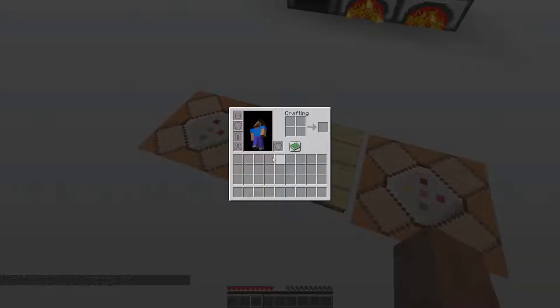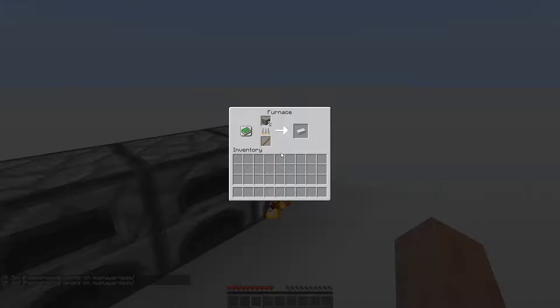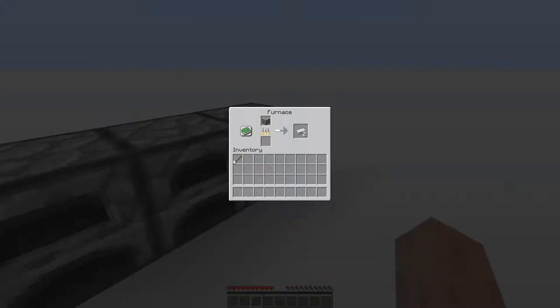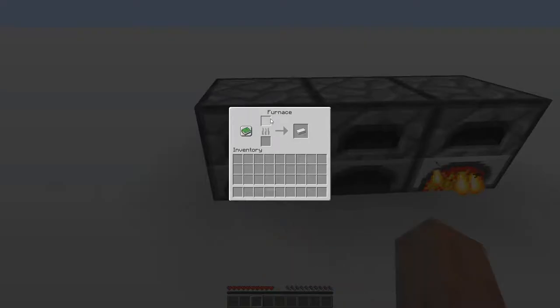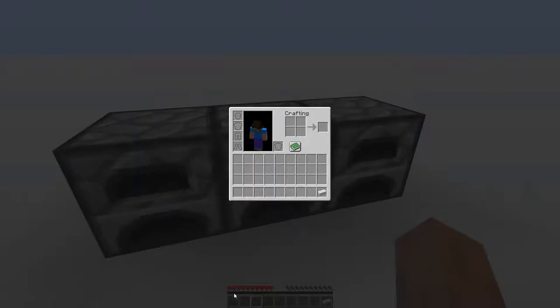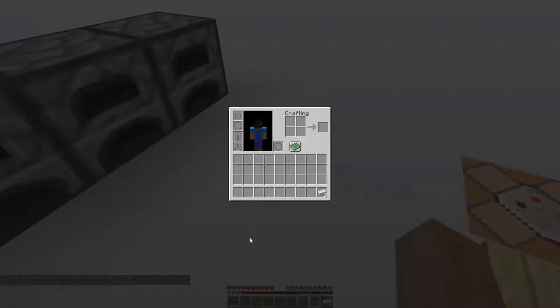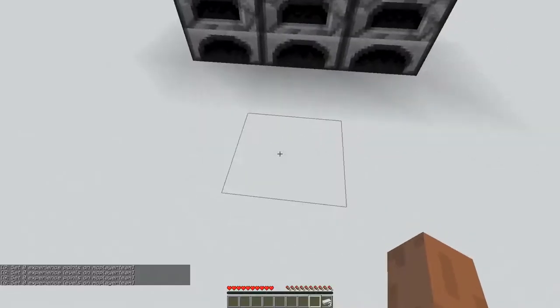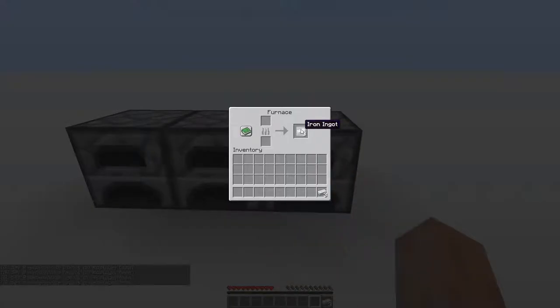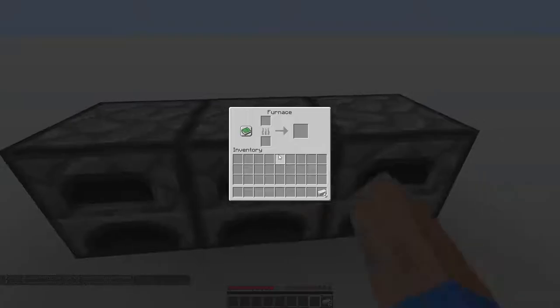These commands clear my XP points and levels. If we collect the result of 1 iron ore, sometimes you get no XP, sometimes you get a little bit, like 2 bars or a little bit more. Let's clear our levels and do 2 iron ingots — you get a little bit more XP. And if you collect 3, it's probably going to give you way more. The rule of thumb is: if you smelt more items, you are going to get more XP.